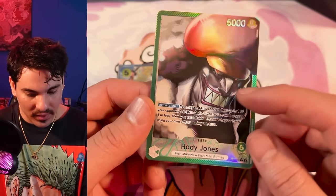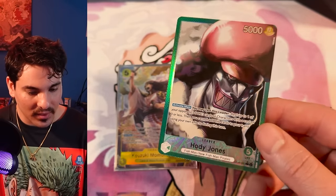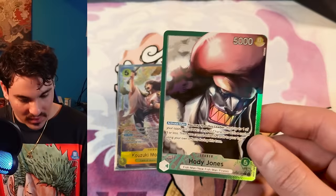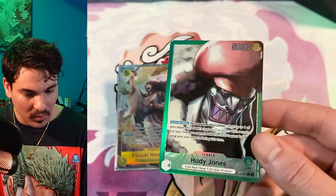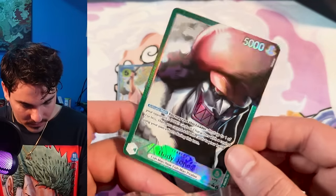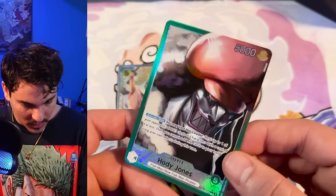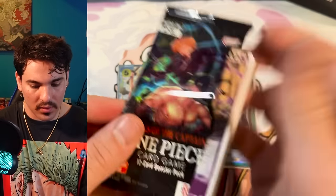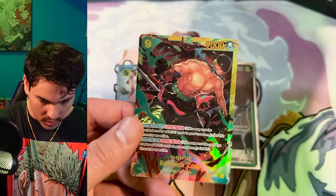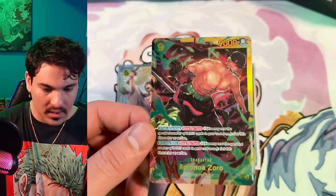Can we get an SP? Big Hody — dang, bummer. The alt art leader looks better, but I don't think you're supposed to make teeth shiny — teeth are supposed to be white. I'm a dentist, so that's a dental tooth tip. I would have made certain elements shiny and kept the teeth white. But they did make his pupil shiny so that's cool. I would love to pull some more — Zoro! Alright, probably our last secret.